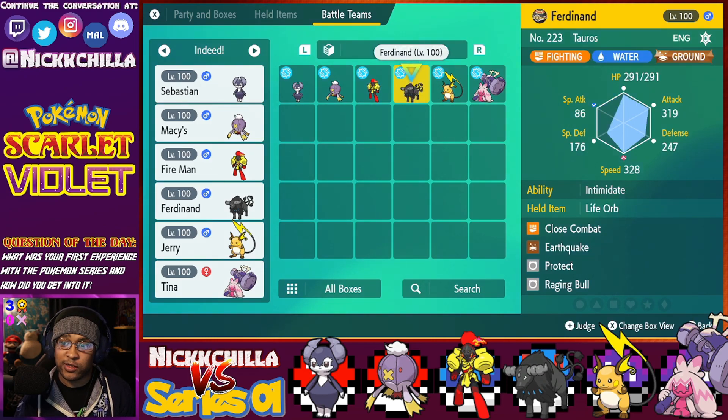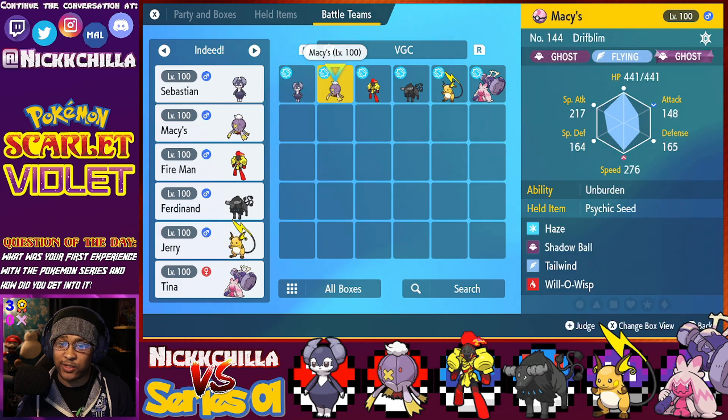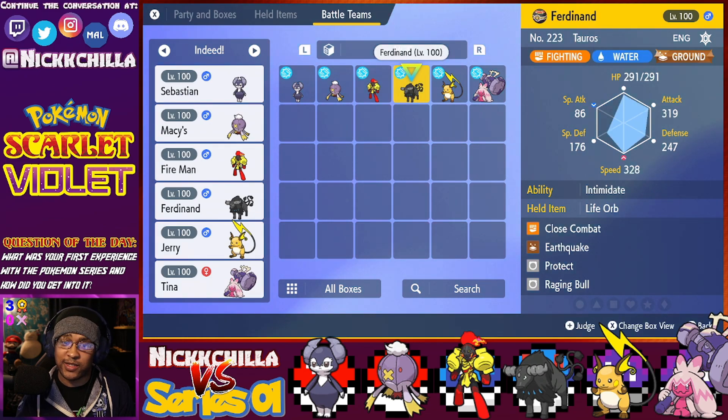Next up is Tauros — the Paldean Water version. I chose this particular Tauros because he's a really good defensive switch-in to Indeedee as well as Drifbloom, since he directly resists the things that Indeedee is weak against. He's also got a really awesome ability in Intimidate. He's running Life Orb, Close Combat, Earthquake, Protect, and Raging Bull. Raging Bull is really good because it breaks screens, and since he's the Water-type, he gets the Water version of Raging Bull.